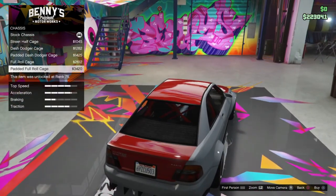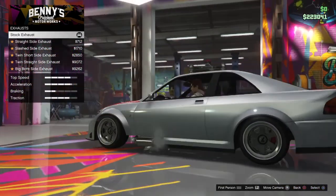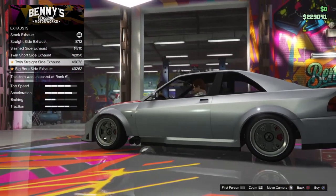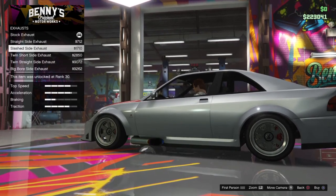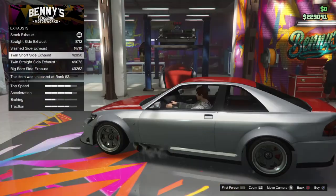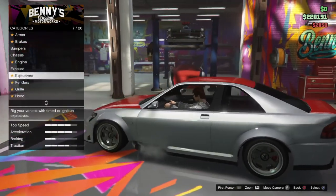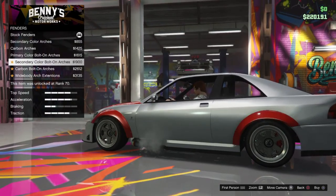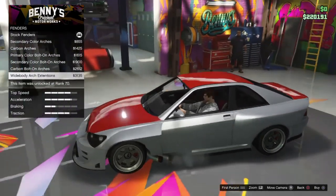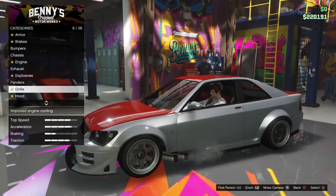Roll cage — not right now. Exhaust. Oh, mine — is yours got side exhaust? No. No, okay, mine does. Sure, I'll go with those. Why not? Fenders. Oh my god. I'm actually sticking stock with a lot of this stuff. Yeah, there's too many choices.